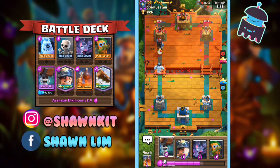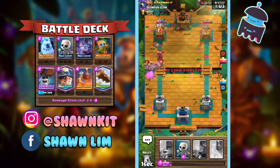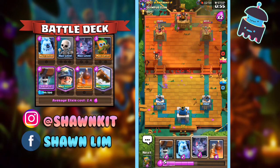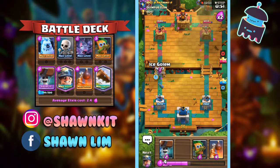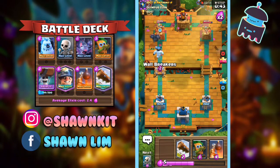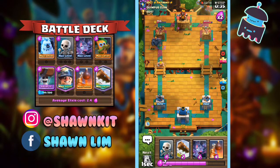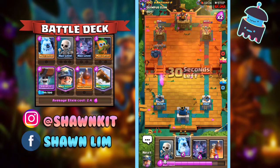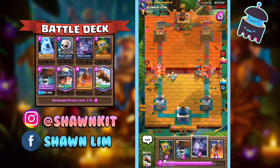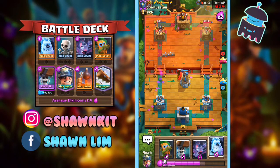We'll just do this and see if he reacts — if he reacts with a Dark Prince. He might Pekka at the back. So we're going to go in again. The Pekka got targeted to Miner, which was really nice. He's going to do the same thing again — we're just going to Lock Cycle here. He missed the Lightning, which is really good for us.